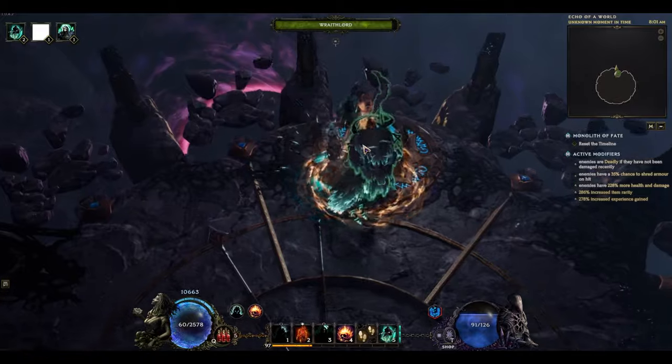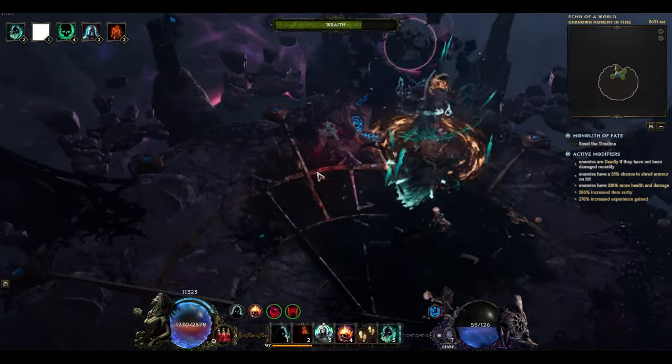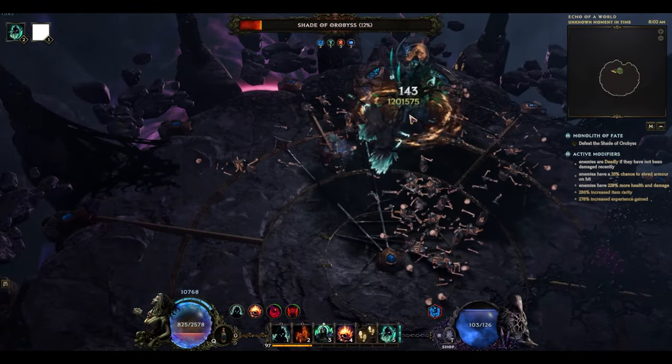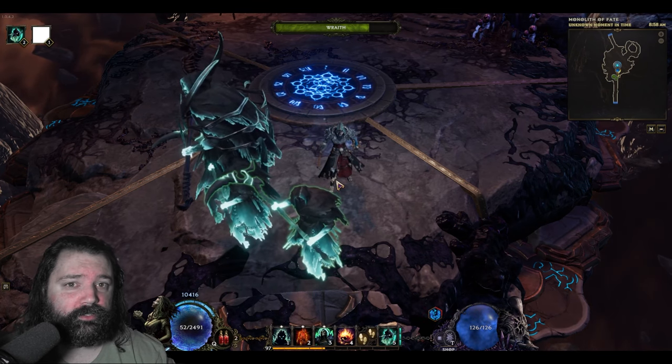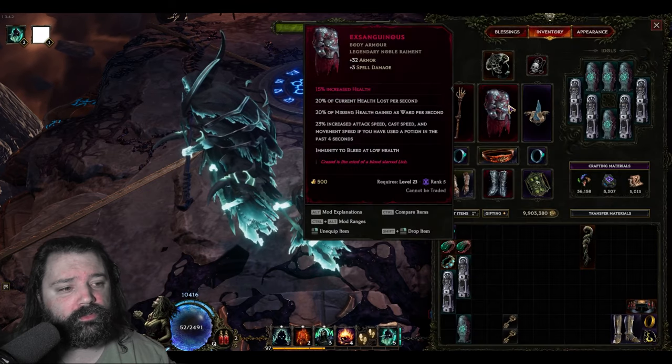This is the Wraith Lord Necromancer and it's one of the best builds in Last Epoch. No, it does not abuse any bugs — that 10,000 ward is all perfectly legit. Just for fun, we'll melt the Shade of Orobyss at 250 corruption as well; it just falls over so fast. Aside from being incredibly strong, it's also one of the easier builds to understand in terms of synergy.